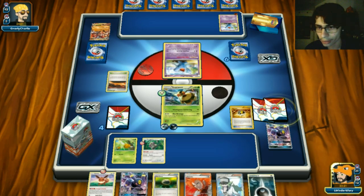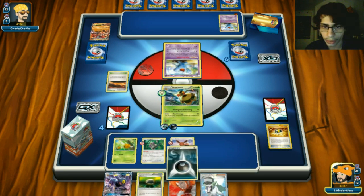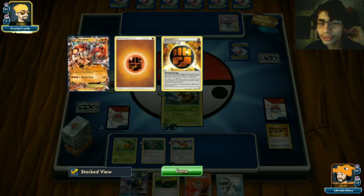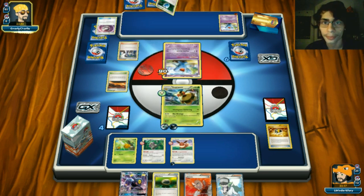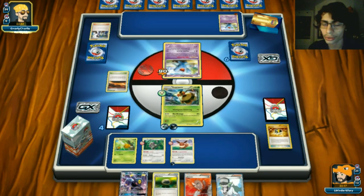We pull Umbreon from prizes - not the worst attacker in this matchup since it can Shadow Bullet Groudon for chip damage. Just a pass from opponent. Ultra Ball - get rid of an Umbreon GX and a Klefki to grab an Eevee. We'll Bee Revenge, and next turn start Strafing. I need to save Vespaquen for the Groudon.